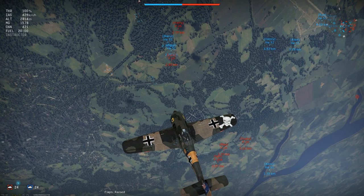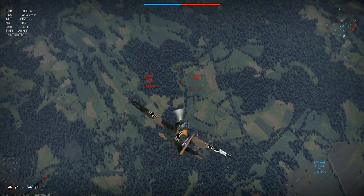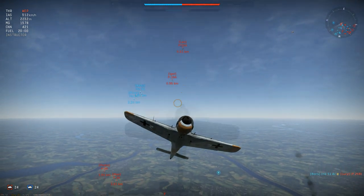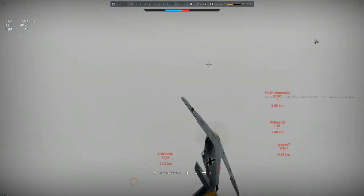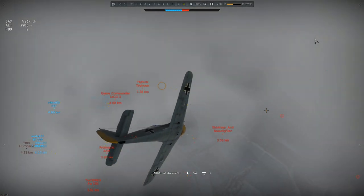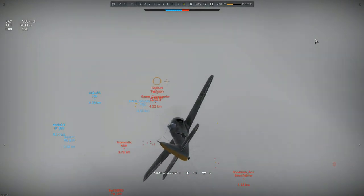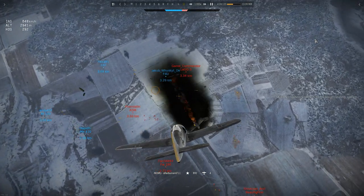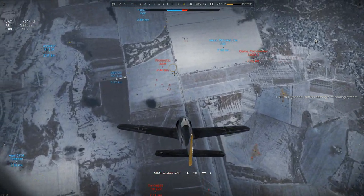You should also practice making rudder hammerhead turns to transition into a dive — that's the best way to exit the climbing spiral and turn defense into attack. Moving on: Afterburner spots a climbing Tiffy and is straight into a diving attack. The Tiffy lacks the energy to meet him head-on, so that's a straightforward boom and zoom. That's much more like it — simple and aggressive.